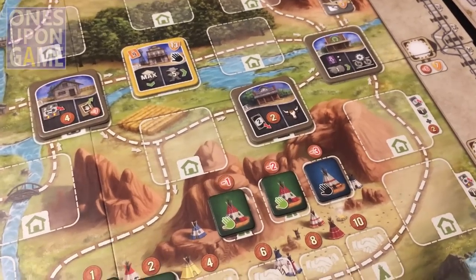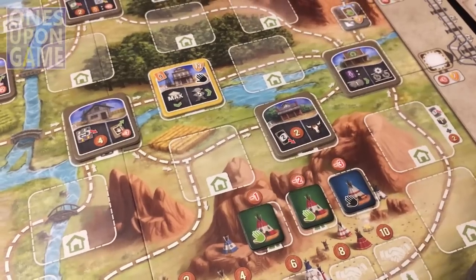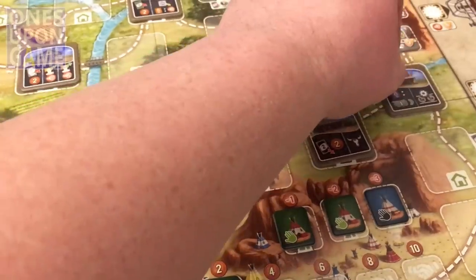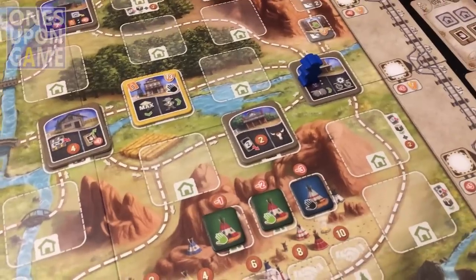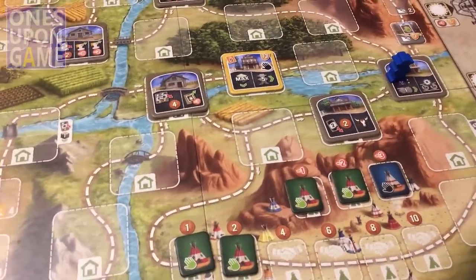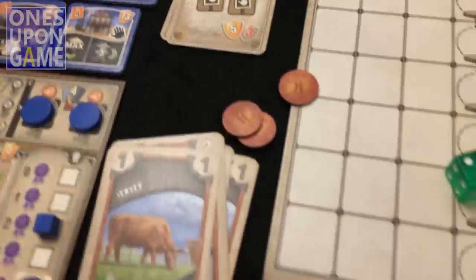My plan is to add cattle later and try to take Albuquerque for ten, which would expand my hand size to five. So I'm just going to move one, two, three spaces. Then for every engineer I can move the train forward one — I've got one so I keep the train rolling. I also take a double action and grab some money since I have both spots clear.